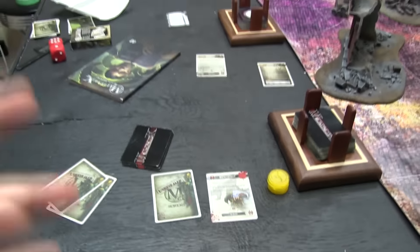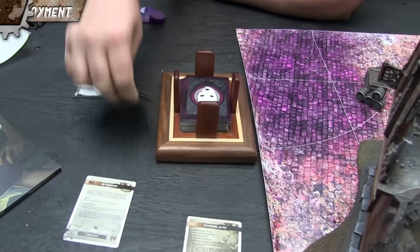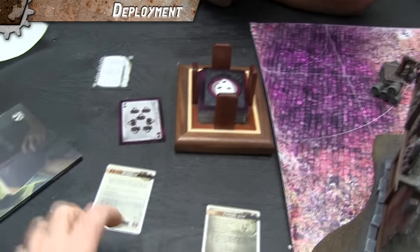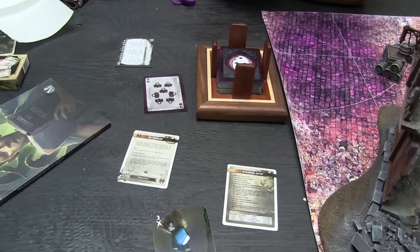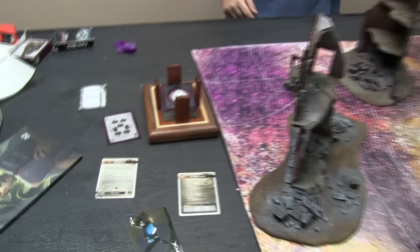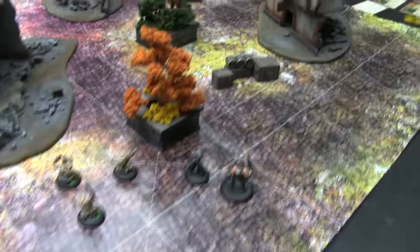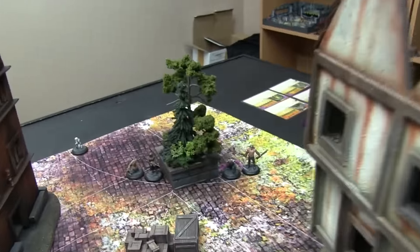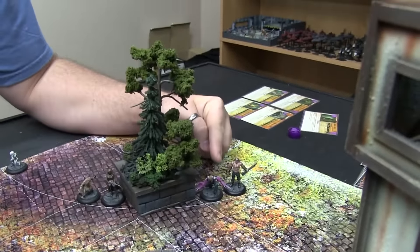We are both revealing Breakthrough as one of our two schemes, and each has another one hidden. We're flipping for deployment — high flip goes first. I got a seven, Ash got a three, so I'm choosing my corner. We've both drawn our hands. Flipping for initiative: Ash gets seven, I get two, so Ash's seven definitely beats my two. Are you going to stone to go first? I will not — I want to see you actually play and do something first.